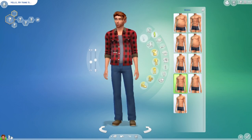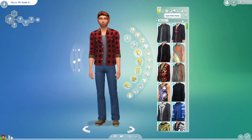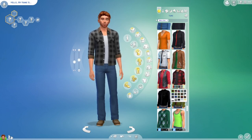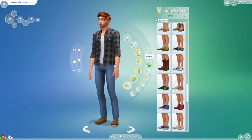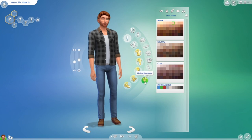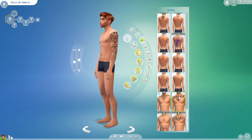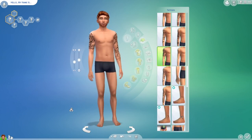His name is going to be Nathan Riggs. Nathan is our founder sim and I go more in depth on his story when I choose his lot. His outfit is a gray flannel with jeans and boots that suit him well. I also went ahead and chose some tattoos for him — both arms, one full length and one a little shorter.